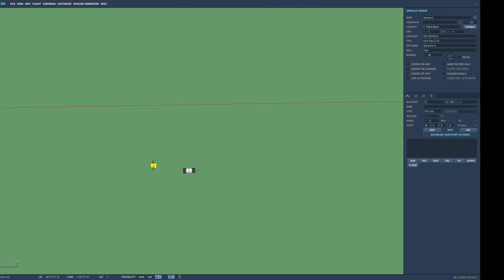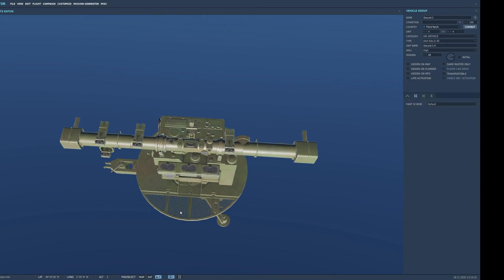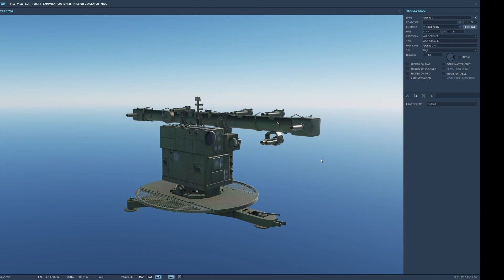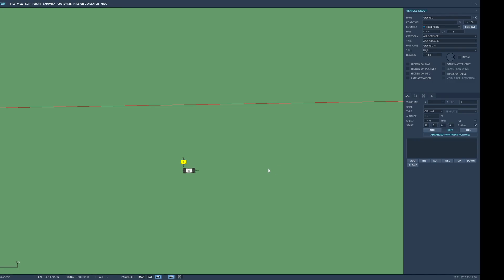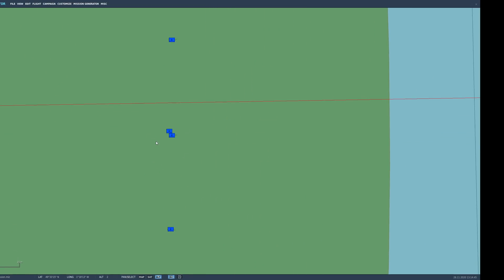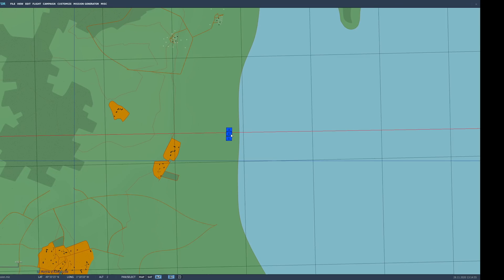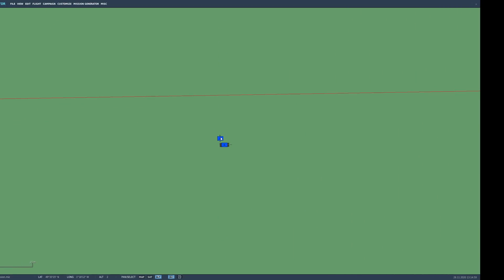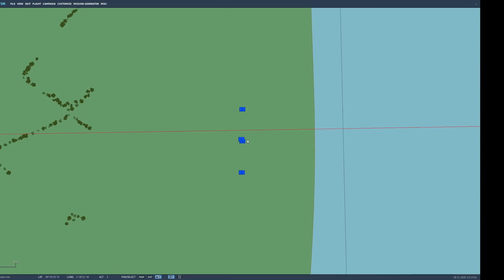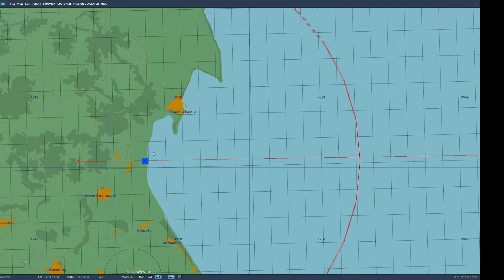There is one thing we can do to improve the detection of these flak guns, and that is to add a Kommandogerät, which is effectively a listening device that pinpoints the aircraft and can be used to guide the guns onto its location. These will improve the accuracy of the guns and may improve the detection rate as well. The downside is that it tends to make them far too accurate during the day. I'm going to run the mission at night with the Kommandogerät sitting next to the middle gun of the three guns.